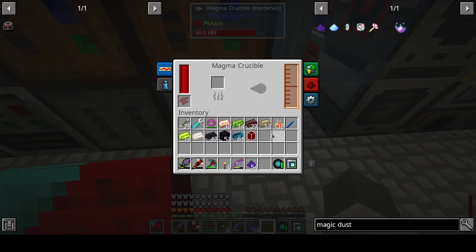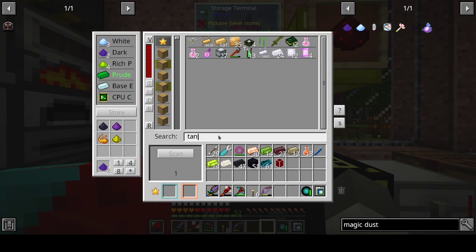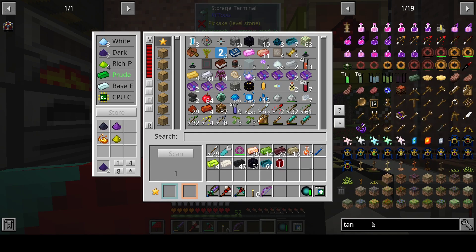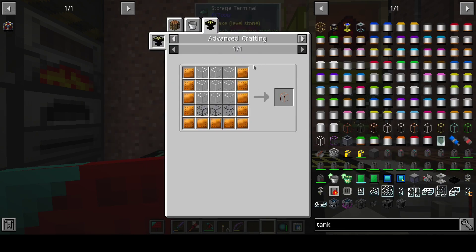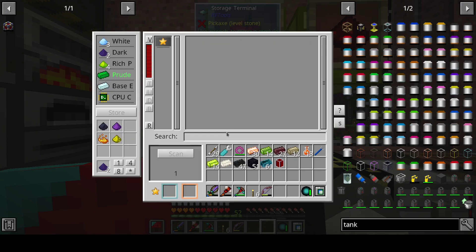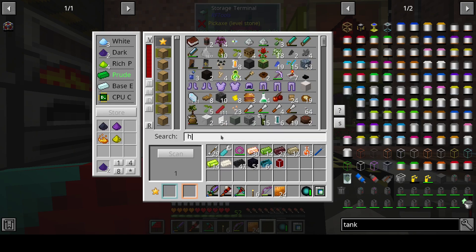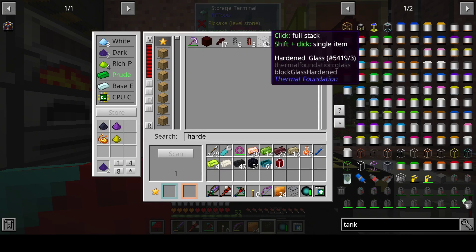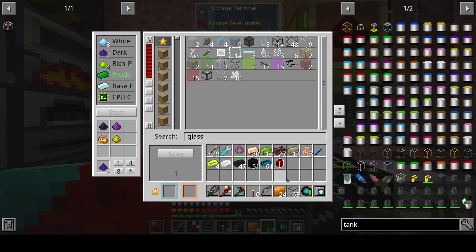What I do need is more of this, and I need another tank. That's the big one — don't want to use that. Let's make one. Copper, hardened glass. Oh, that was hardened glass.